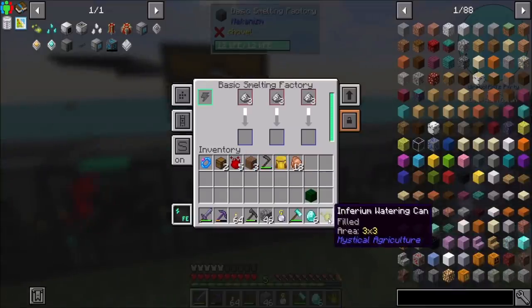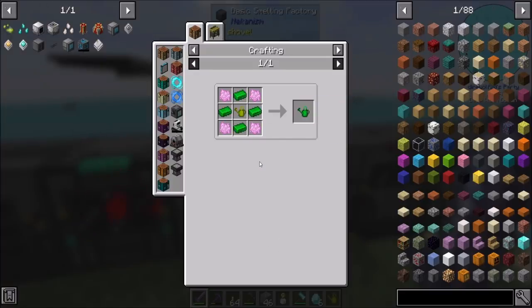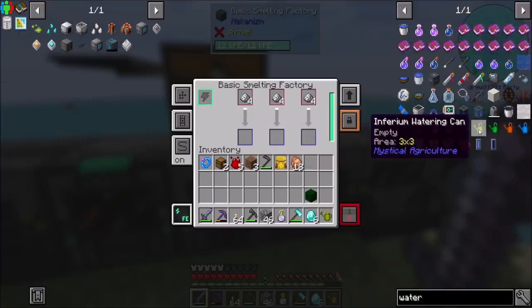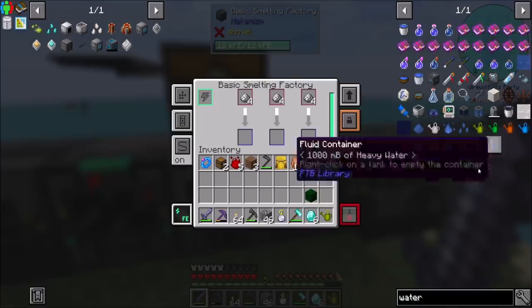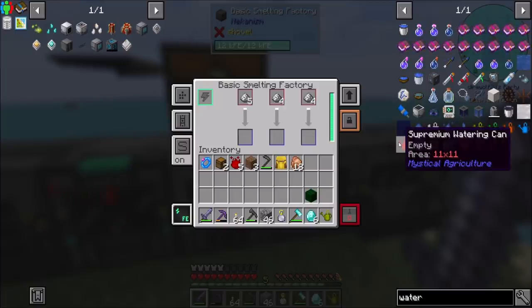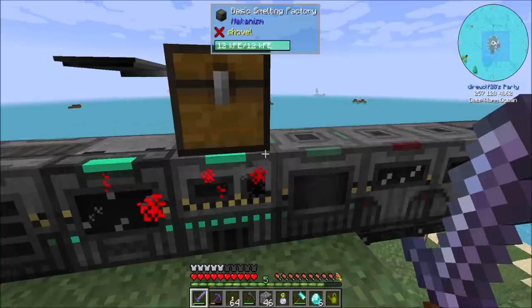I've spent a lot of time — you'll notice that I made an Imperium watering can. I didn't get the next tier because I didn't want to spend all the resources to get Prudentium tier stuff. I actually went to the GitHub of Mystical Agriculture and checked how the watering cans work, and as far as I could understand from reading the code, it doesn't tick-accelerate any faster for higher tier watering cans. So all it does is increase the area — the Supremium doesn't make crops grow faster than the Inferium. If you have more crops then yes it will be faster, but not faster for a small subset of crops.